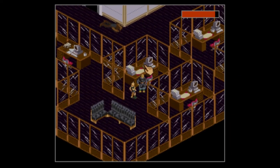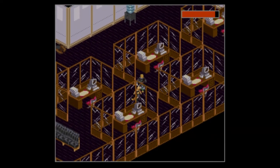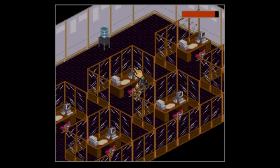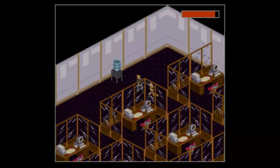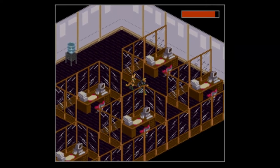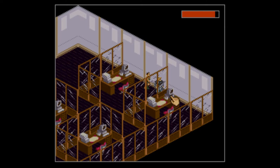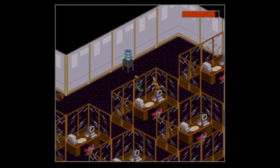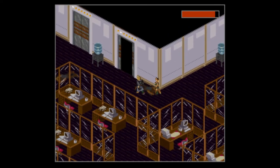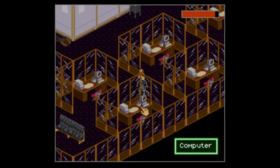At some point the computers start using the same style of program — like they got kind of lazier. So yeah, there's a computer there, and one of these you do actually need a password to get to the next floor or unlock the elevator. But let's examine the computers before we head out.